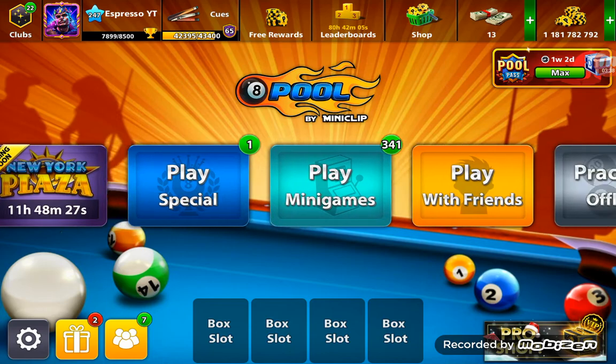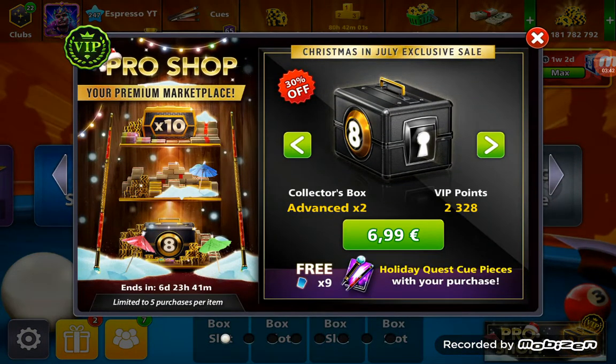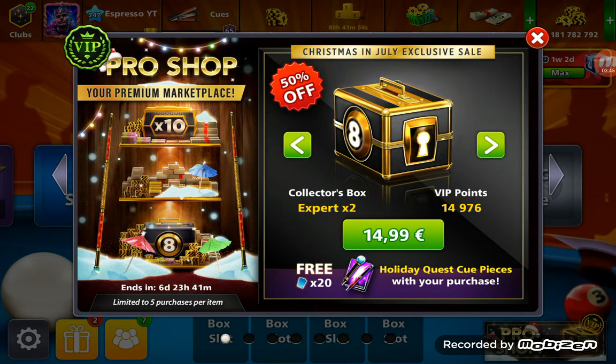I was talking about the glowing green cube — I have a lot of gear collection power points. As I said at the start of this video, I also bought this offer, which gave me 20 pieces of the holiday quest cube. I already talked about the game.